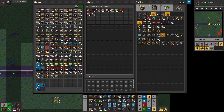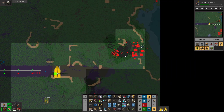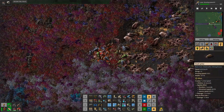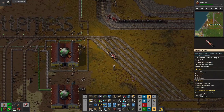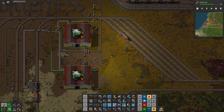We had two nuclear power plants going with four reactors each, and that should have been making plenty of power. I wasn't concerned about ratios at the time when I built those reactors. But since we were having continued issues with power, I decided to take a look at the ratios.